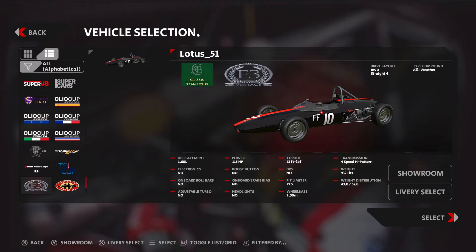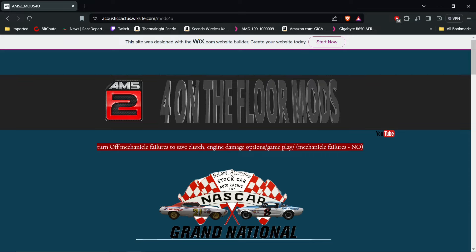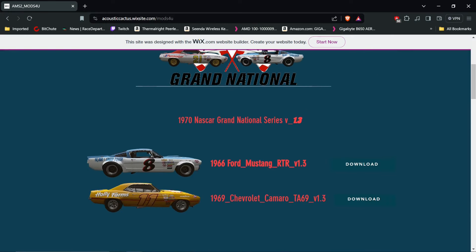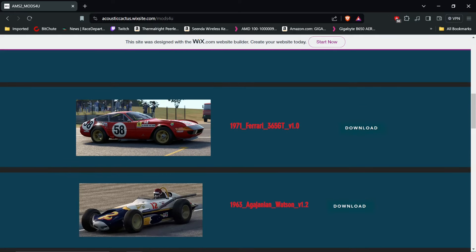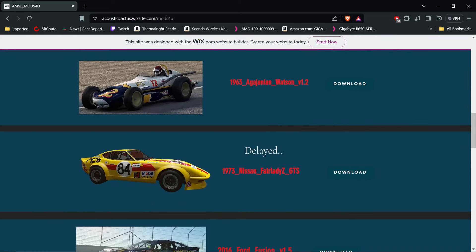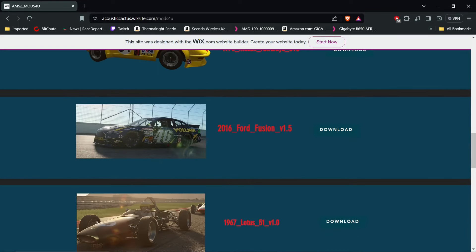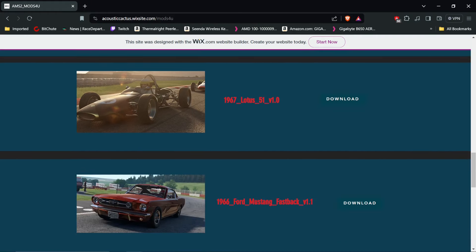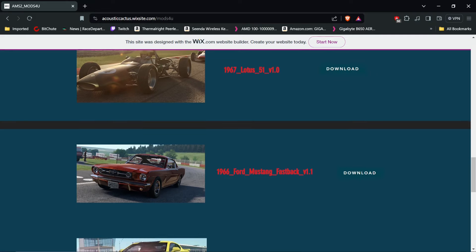Hello guys, welcome to another Automobilista 2 video. This time I am in the F3 mod. Here's where you can find it — it's very simple to download, you can just use AMS2 Content Manager, track and drop, easy install.